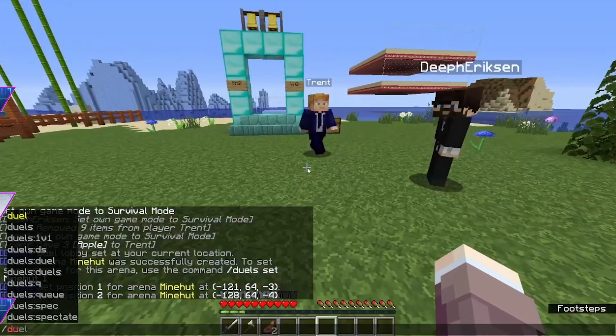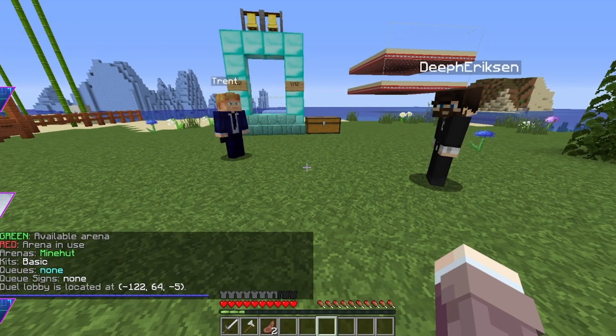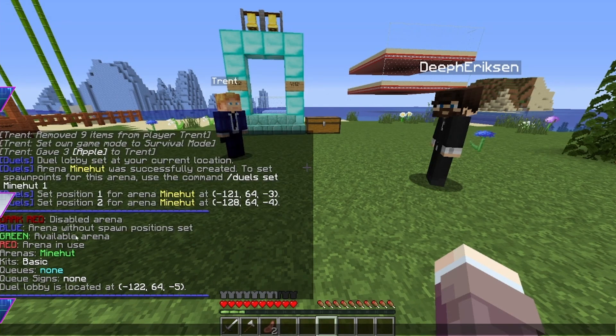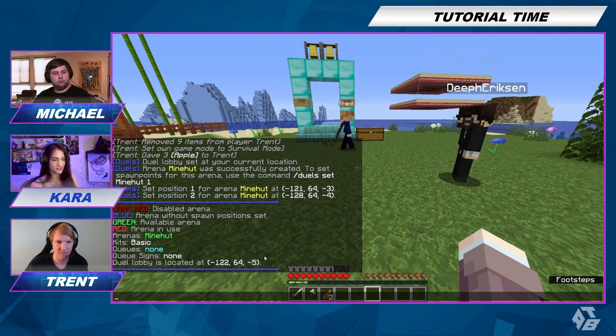Now we're going to type slash duels space list. You can see all the information: arena's Minehut, it is basic. We'll set up a new kit. It shows the position, what coordinates they are, et cetera.